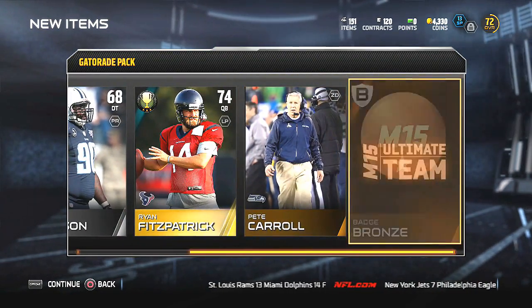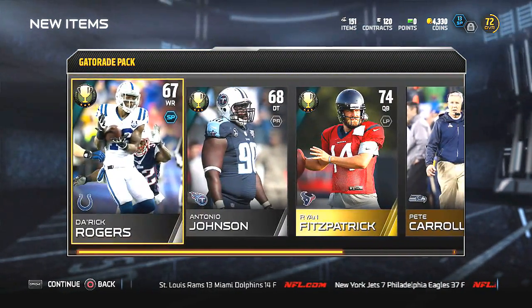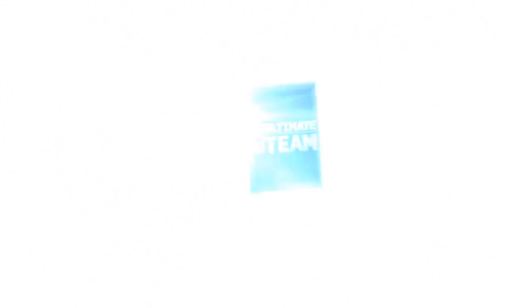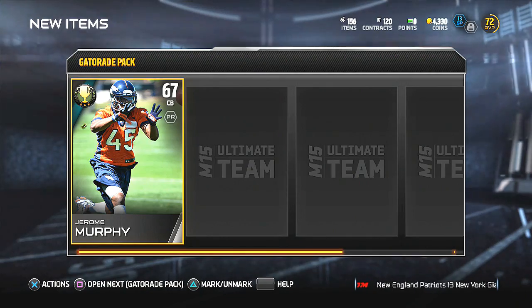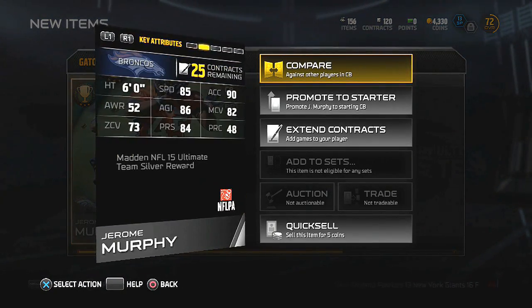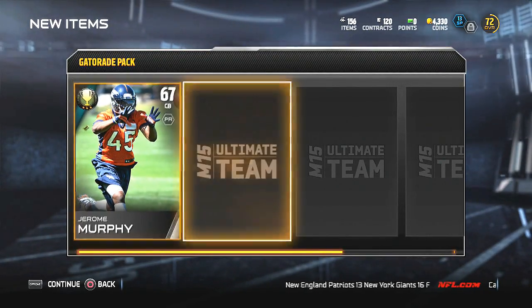Ryan Fitzpatrick — okay, so 72 overall. I guess he works out, nothing major, but for those of you who don't have really souped-up teams or just have crappy teams and don't have a quarterback, you're looking at some pretty good players right there.